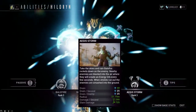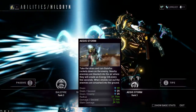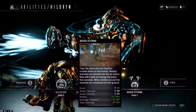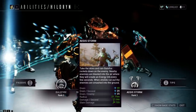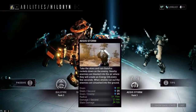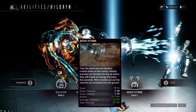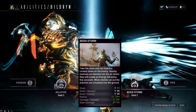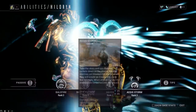Age of Storm - take the skies, rain Balefire rockets down on enemies. Nearby enemies are blasted into the air where they create energy orbs every few seconds. When shields run out, enemies are smashed into the ground. You float up in the air, you play Anthem, you fly around and shoot people with your Balefire. When enemies are in the vicinity they go up into the air, get CC'd and stunned, and start spewing out energy orbs. Those energy orbs are converted into shields because you don't use energy. Your teammates get energy too.